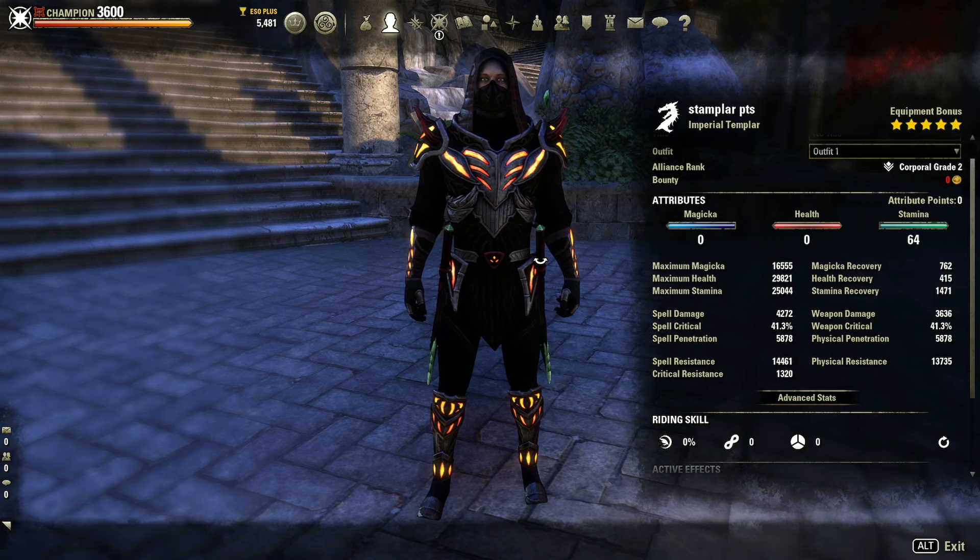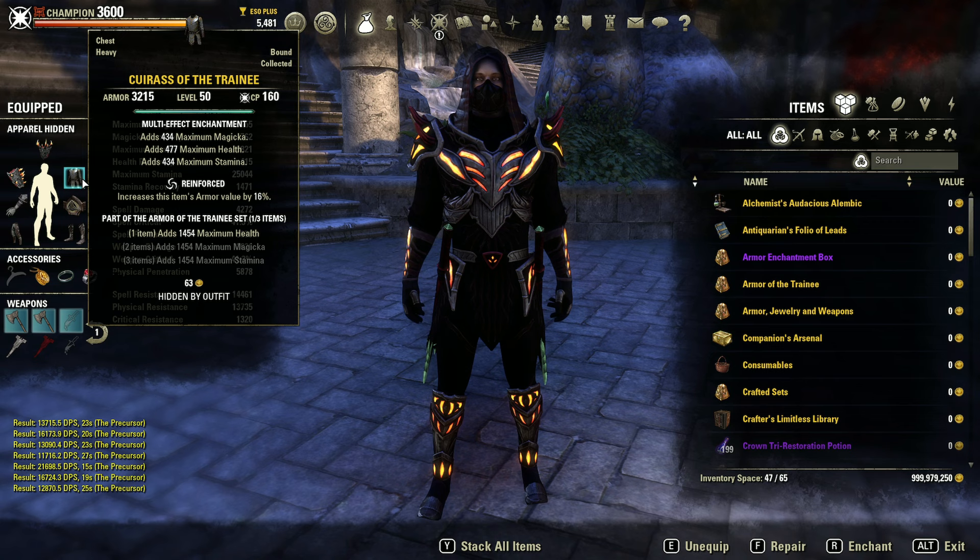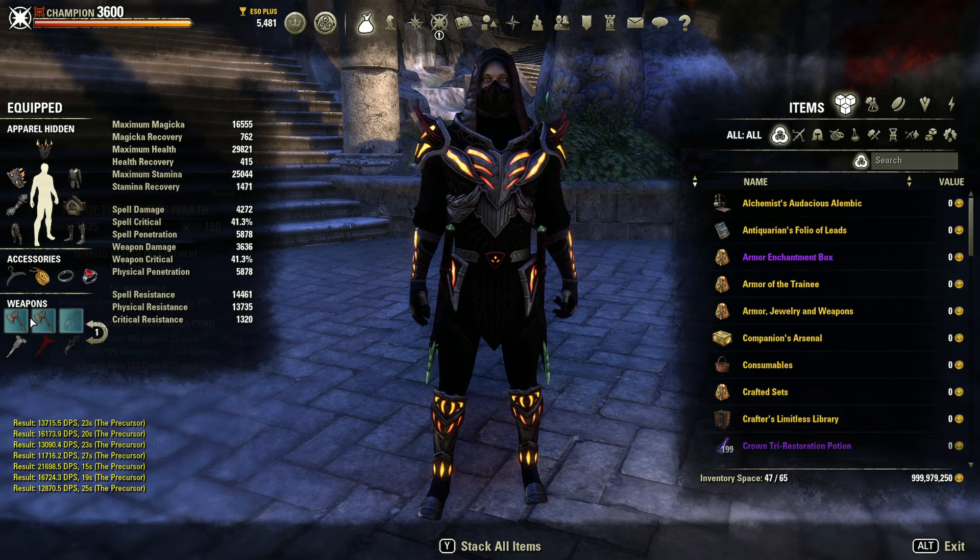I'm really enjoying Death Dealers Feet. If you don't have Death Dealers Feet, you can always run Mark and Ring of Majesty instead — bloodthirsty with spell damage and chant. The other one-piece we're running as usual is Curious of the Trainee with health, tri-stat and reinforced.